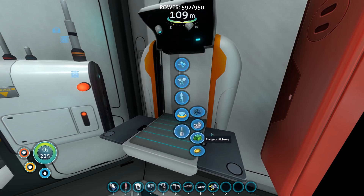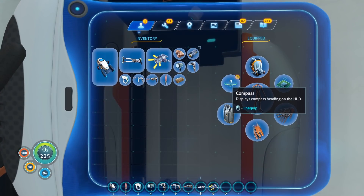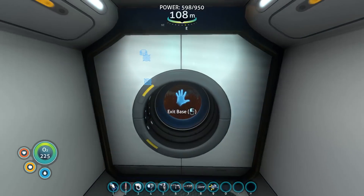What if Wander rams the cuttlefish with the sea moth? Then I'm a monster and no one is surprised. Okay, so now I've got the compass. That should help.